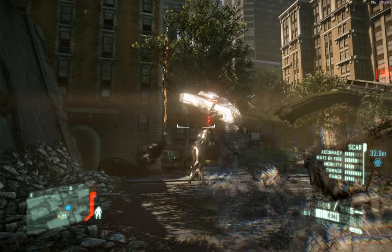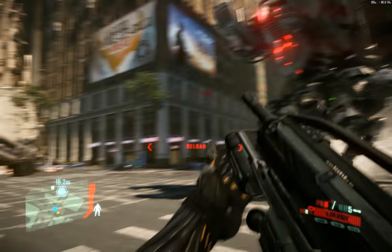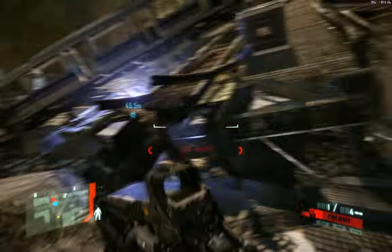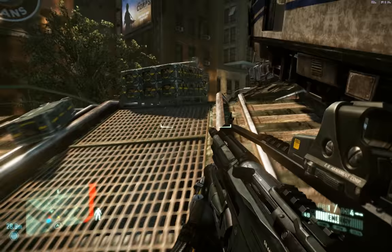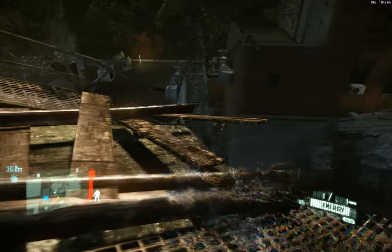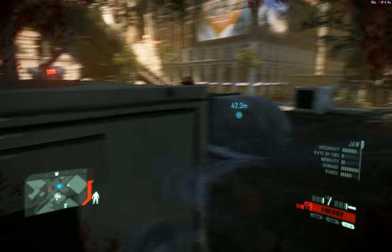Grenade launcher. Now it moved around - it knows I'm here. Let's truck. Okay, that's not gonna work. What I really need is the JAW. Let's get up here. Let's see how many JAWs I have. I have two missiles. There are grenades. I can get up on the roof, so let me do that. Let's hope I don't miss. Get out of the way.